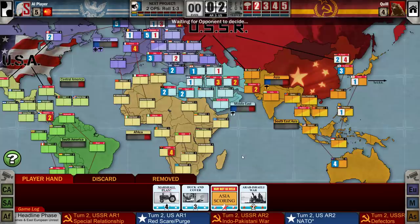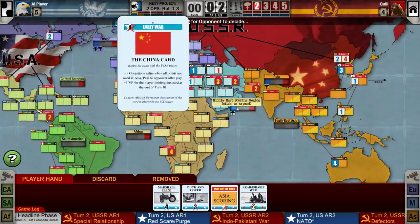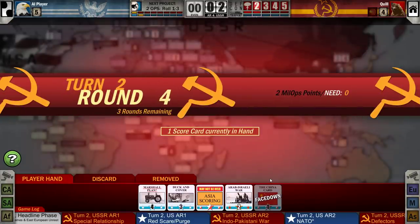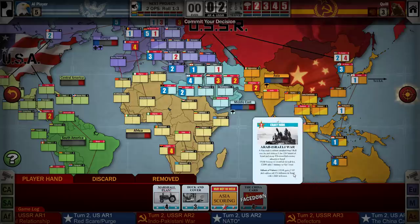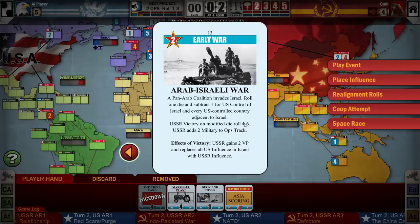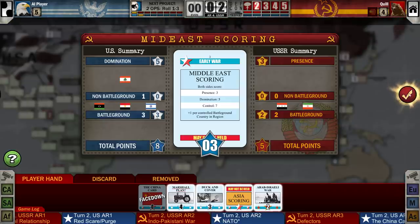Middle East — we're now tied on equal battlegrounds. He had more battlegrounds and a non-battleground, so he had domination. He's using his China card — it's sort of a five-point card if you only use it in Asia. Now that he's got full influence in Israel, the Arab-Israeli War would be really useful, but we get minus four to our roll so we literally can't win. He has domination but it's not a huge point spread compared to some of the others.